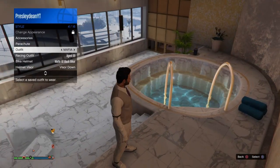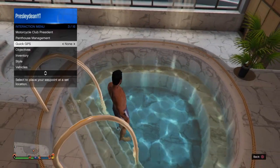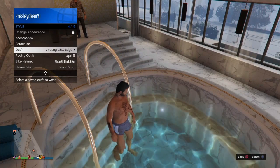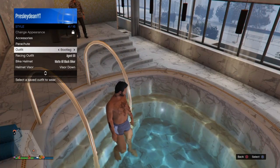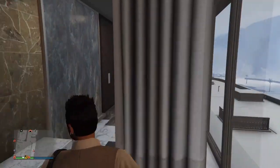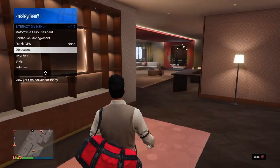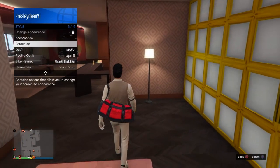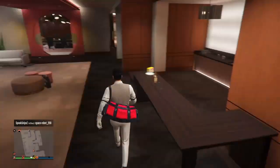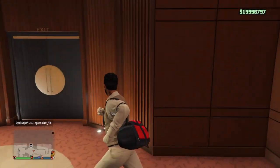What you need to do is put on an outfit that you want to put the duffel bag on, go to the hot tub, and put on the outfit as a duffel bag. It should transfer the duffel bag onto the outfit that you want. Also, before you do this glitch, make sure you do not buy a parachute bag while having a duffel bag on, because it will mess up the glitch.